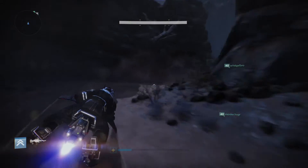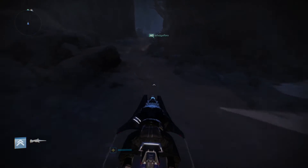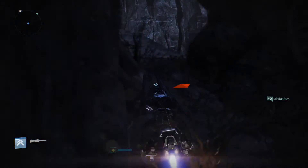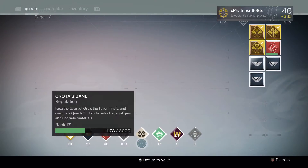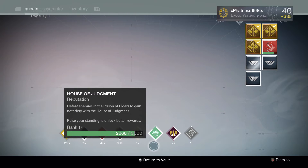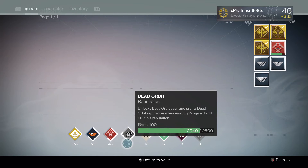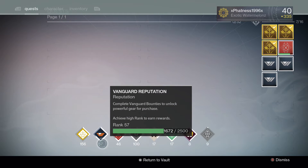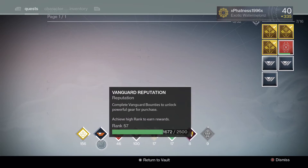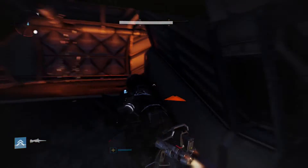Another thing you can do — you want to do this about September 19th, the day before Rise of Iron, or a few hours before it launches — is edge your factions. A lot of people who've done this would edge their factions all the way up to where they only need to turn in one bounty or do one patrol mission to push over the edge and get a brand new faction package. That way you can easily get some of the new armor, some of the new light levels, and be off to a great start collecting that awesome gear.